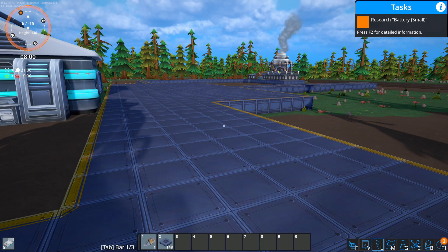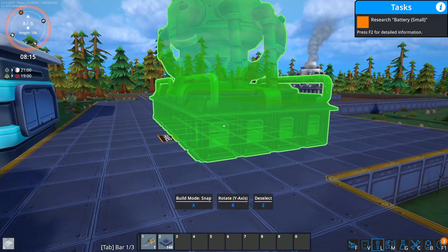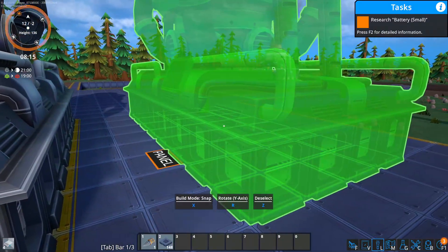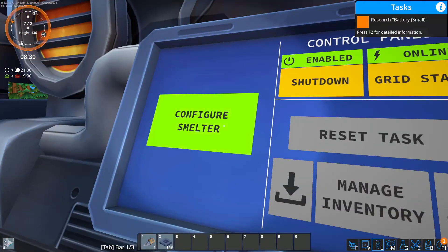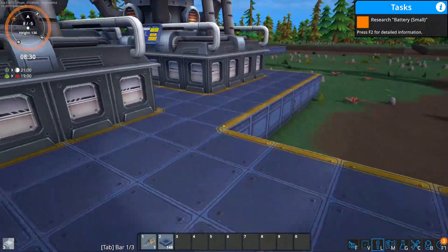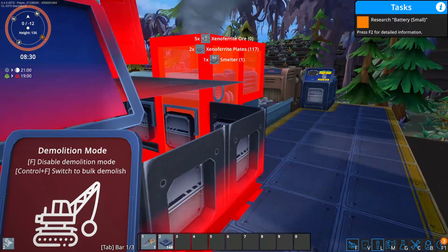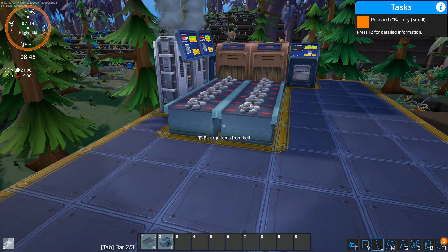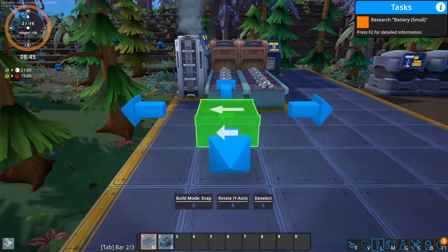We're really constrained by foundation — that limits what and where we can build. We wait for morning, then expand the foundation a bit. We can now start making something more structured that can last us longer. I want two spaces on the side here, which will be for scaling up our Xenoferrite. We're going to attempt a bus build — I think that's the right way to do this kind of game.